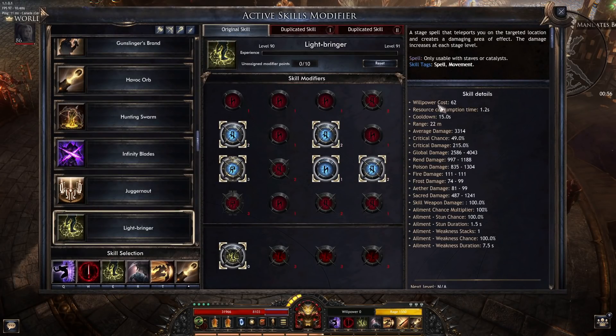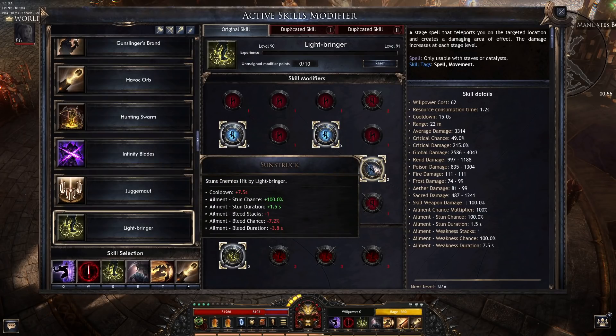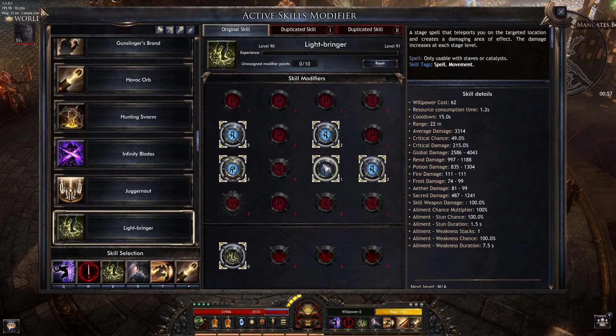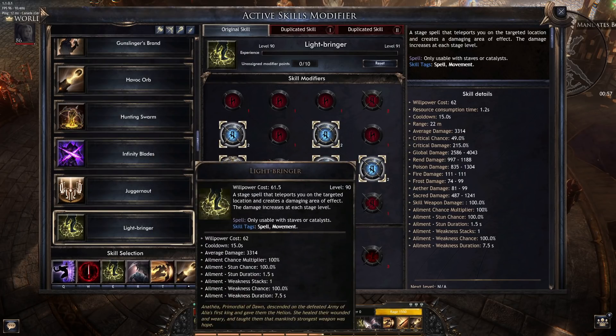Lightbringer is a movement skill. It applies weakness with Sudden Dehydration, and it stuns bosses with Sunstruck. This will break the break bar of any mob pretty much instantly — it removes like 95%, and then you just do an attack and you'll be able to break his bar. He will go into stun and take more damage. You also get more all res per enemy hit, so it's tanky. Really, really good.